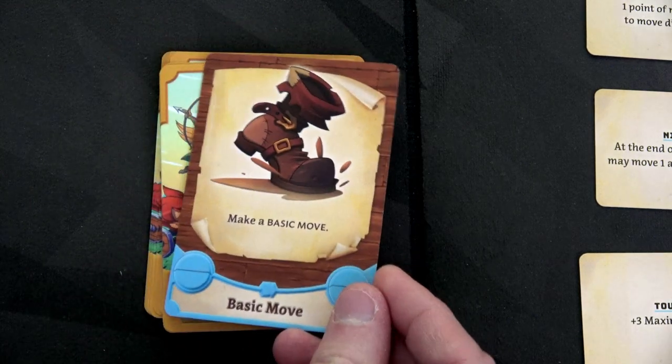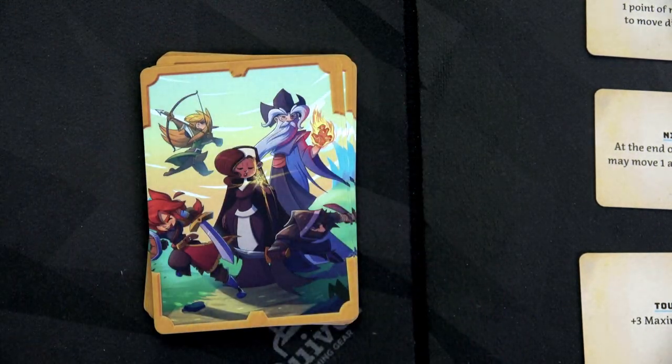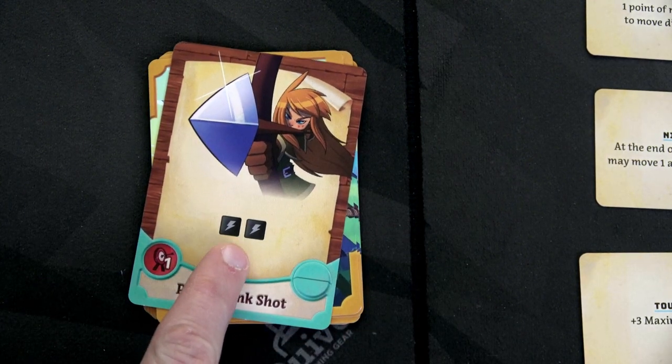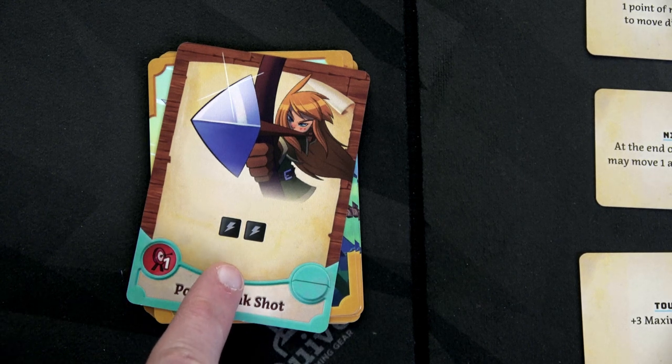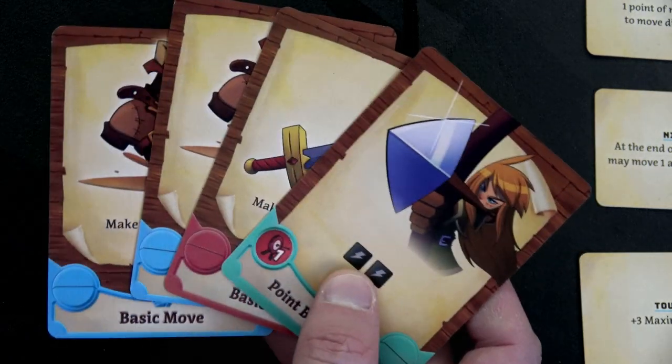Her first card is a basic move, another basic move, a basic attack, and then a point blank shot for two black dice. Now black dice — they're the ones that can give you the most damage but also have a one-hit side. They're random, which makes the most sense for a long range attack: you might totally hammer them or totally miss. Because of that I think I'm going to keep this hand.